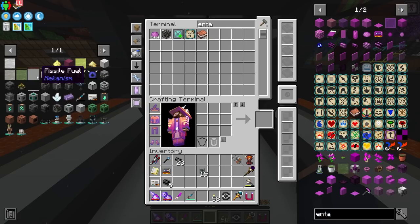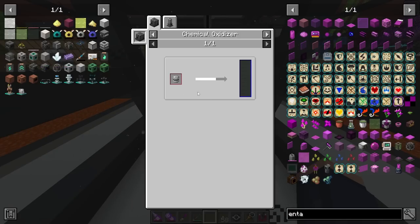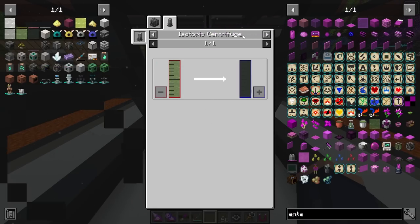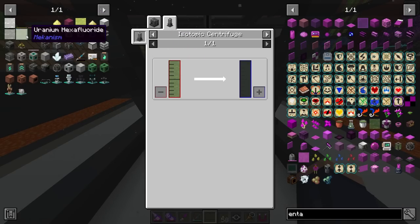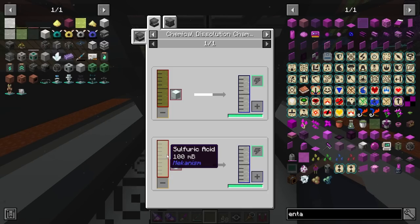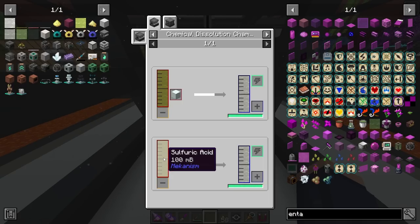Our ultimate goal is to get to fizzle fuel. Uranium hexafluoride is what we're going to eventually turn into fizzle fuel using an isotropic centrifuge. So in reality it's just a bunch of machines we need to set up to produce all these basic chemicals. To make uranium hexafluoride we need hydrofluoric acid, which comes from fluorite using sulfuric acid. That's a turning point in the production steps — we need to figure out how to make sulfuric acid.